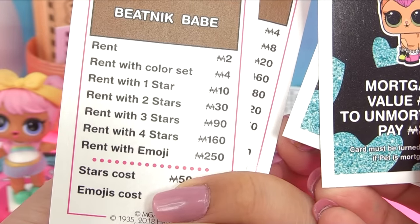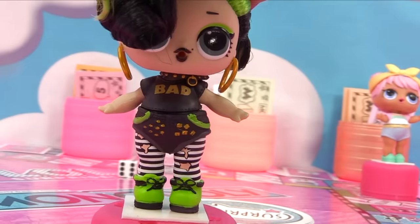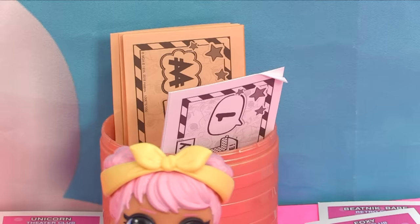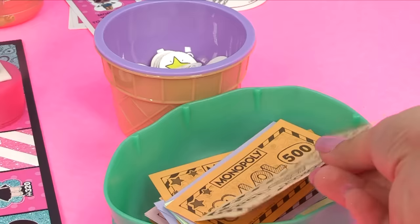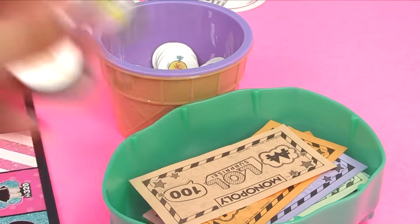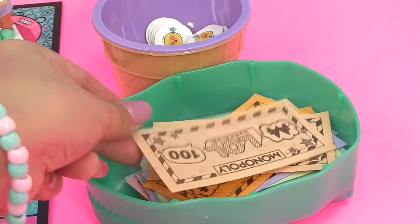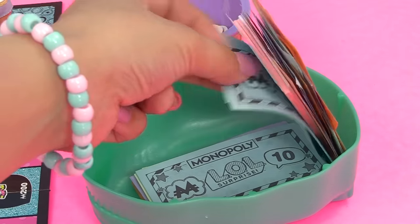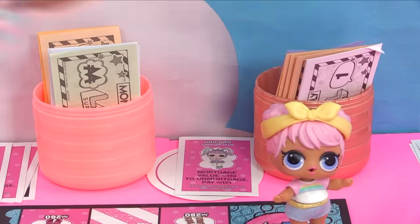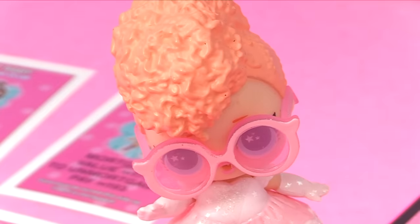Baddie has a match - Foxy and Beatnik Babe are both from the Retro Club! That means she gets to collect a badge and charge extra rent. Stars cost fifty dollars each, so a badge for each doll is a hundred dollars total. That goes to the bank, and she places a star on each doll. Goodie's fifty dollars rent goes to Baddie, and fifty goes back to Goodie's bank.